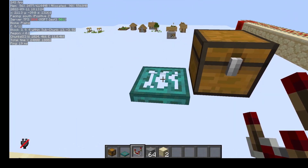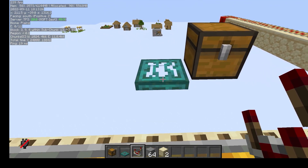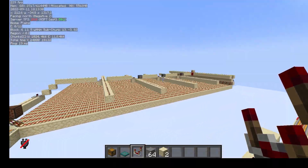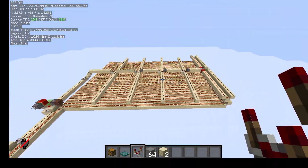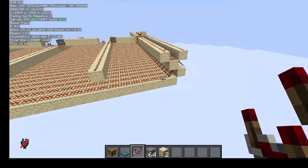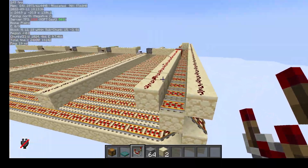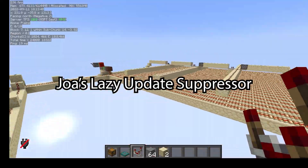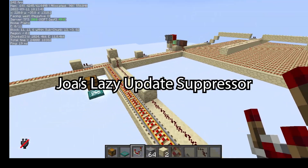Today we're going to be messing around with some really cool stuff called item shadowing and update suppression. That's why we've got this big machine - this is a lazy update suppressor. I'm not sure how to pronounce the name but I'll put it on screen now, and there's a link in the description to the video down below.